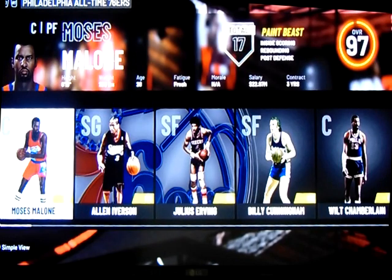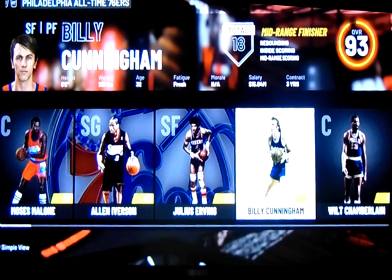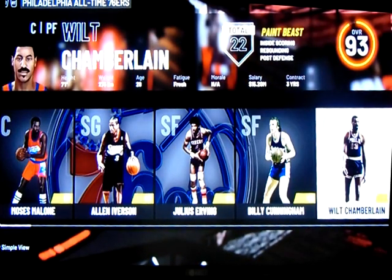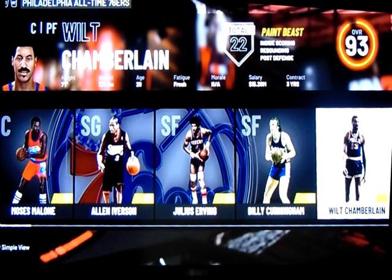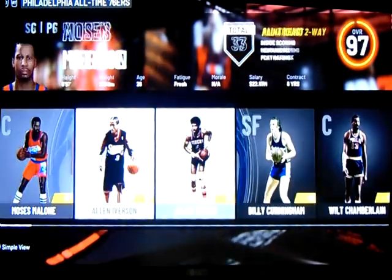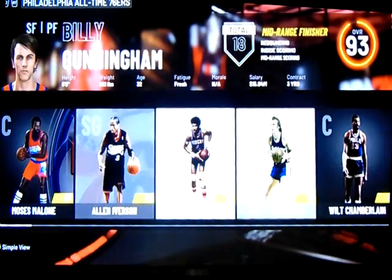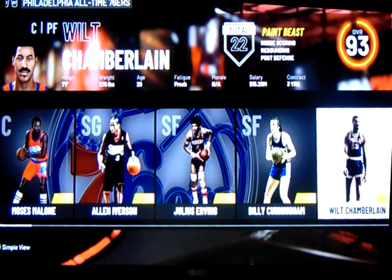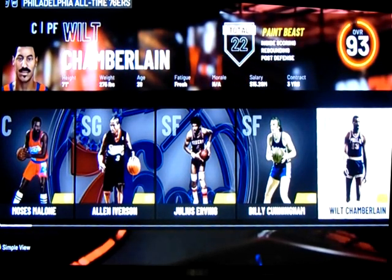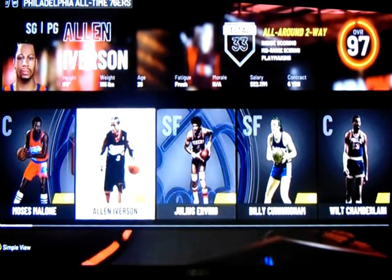The stock roster features Moses Malone, Allen Iverson at shooting guard, Dr. J at small forward — no brainer there. You've got a backup small forward in Billy Cunningham who can also play power forward, and Wilt the Stilt at center. However, I don't personally agree with Wilt Chamberlain being rated worse than Moses Malone, so I actually increase Wilt Chamberlain's numbers to make him the starter.